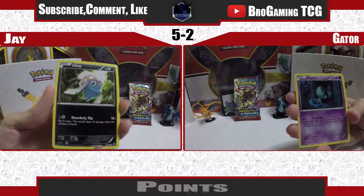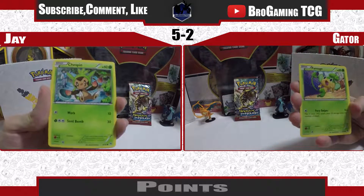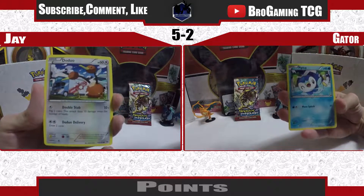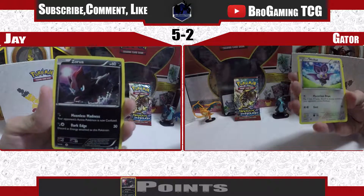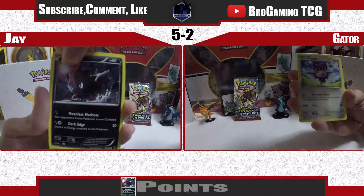It looks like an Inkay and an Eldrum — such an interesting Pokémon. Chespin and Pansage. A Doduo and a Piplup. A Finneon. Magnemite with the Sparkling Introduction ability. Zorua for me and a Noibat — definitely playable Zorua.